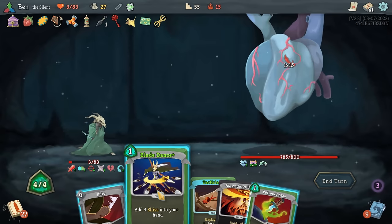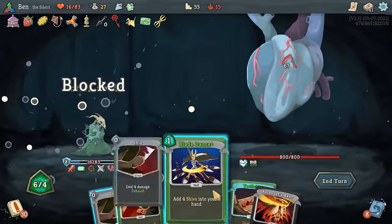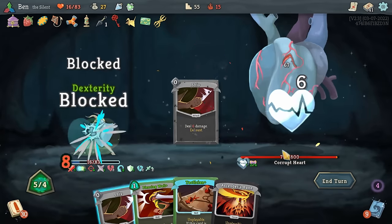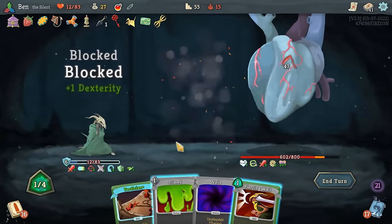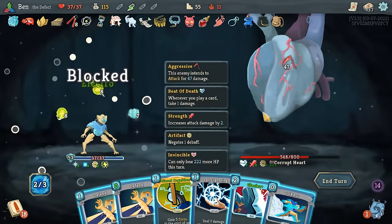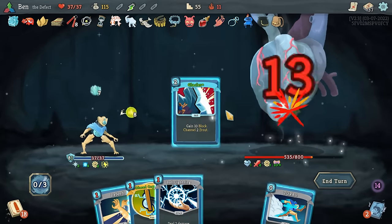Bloodshots being a multi-hit move means it's extremely susceptible to strength reduction. Cards like Dark Shackles and Piercing Whale can reduce the heart's strength to the point where each hit does 0, negating the heart's entire turn for a single mana. Of course, this type of defense takes planning to be consistent — you need to have the right card on the right turn, so effects that let you keep cards between turns or sort through your deck are valuable. Echo, on the other hand, is such a massive attack that it's pretty unaffected by strength reduction. However, damage prevention effects like Buffer or Fossilized Helix can negate the entire hit. The difficulty is making sure these effects aren't proc'd by a Bloodshot, or even worse, a Beat of Death.